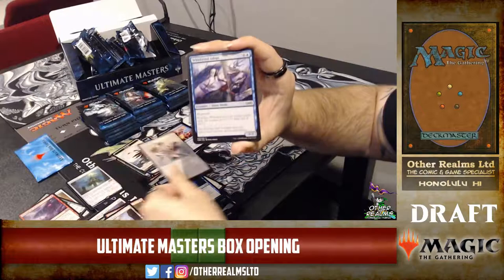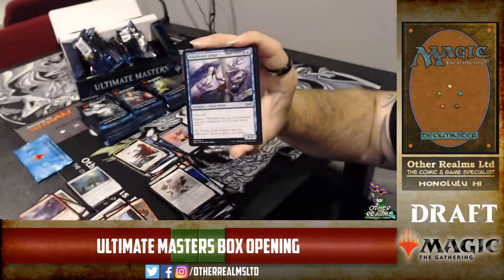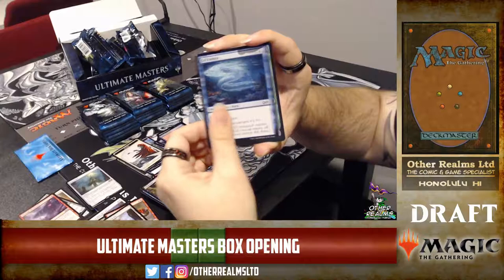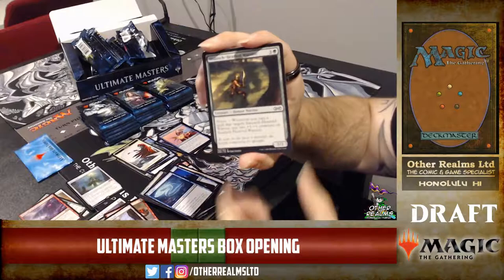Another Faith's Fetters. Whirlwind Adept — hexproof and prowess, a 4/2 for five in blue-white heroic. Flight of Fancy — pretty underwhelming. Awful Snout — an evoke card that exiles a card from a graveyard at flash speed. Eel Umbra — one of the umbra cycle.